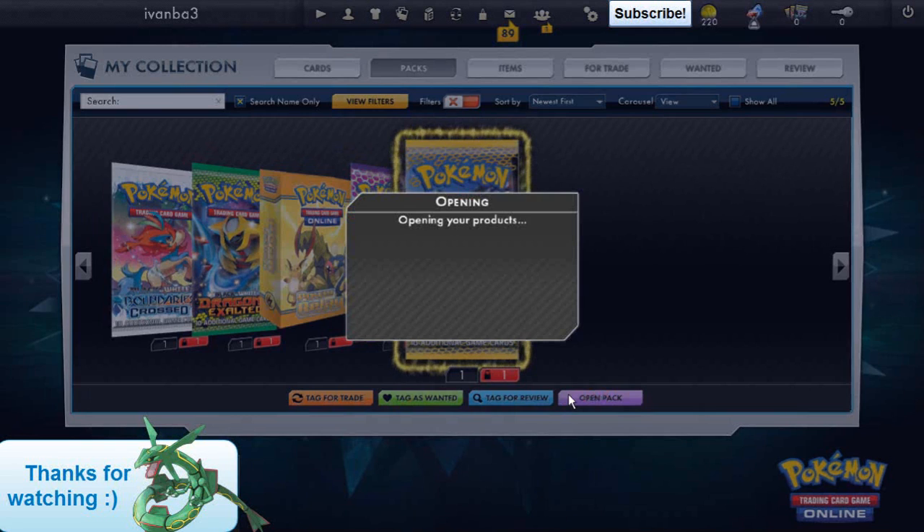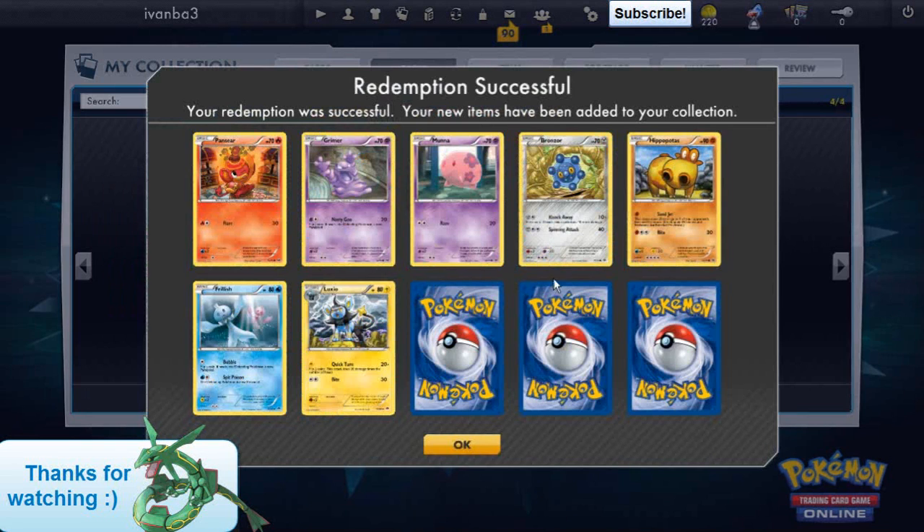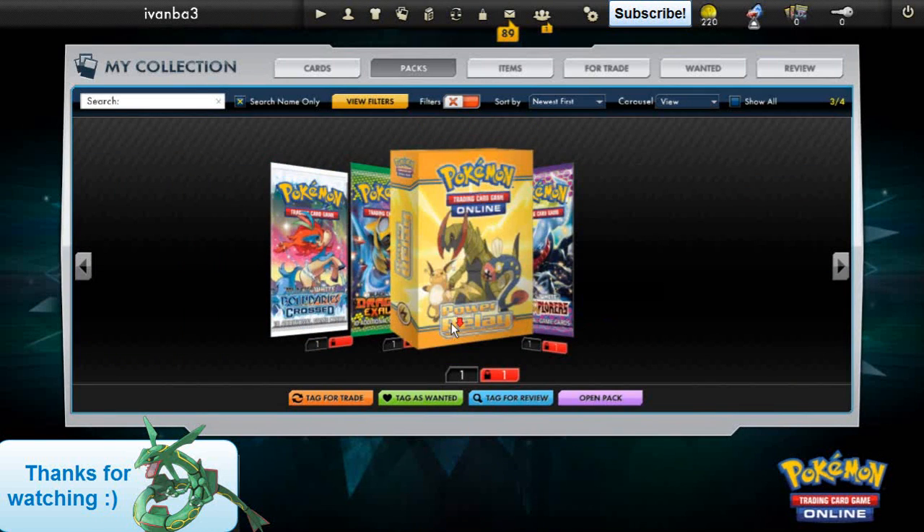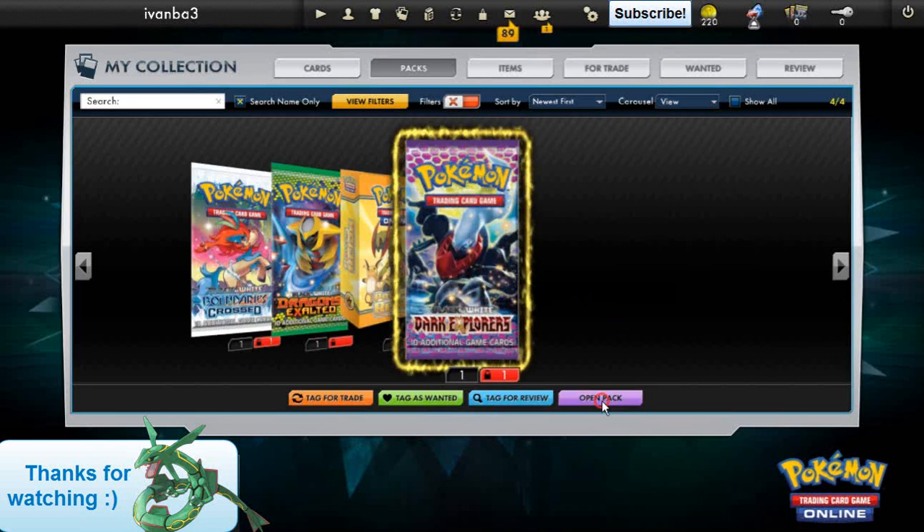Okay, the second pack. Nope, nothing good. We got two Munas. Horrible. Let's go with Dark Explorers.